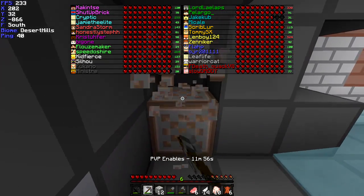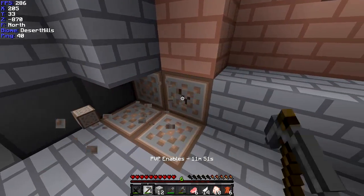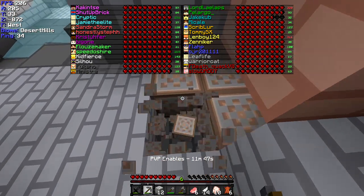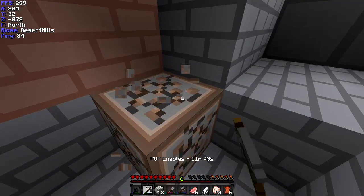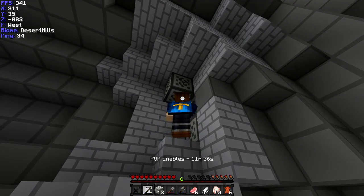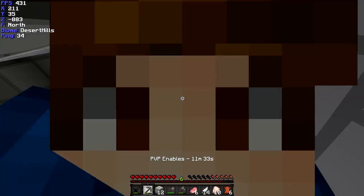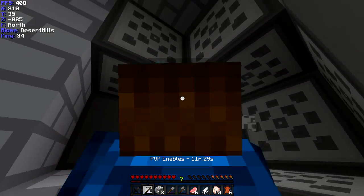I fell down a ravine. I only took two and a half hearts though — it's not the end of the world. I landed on the side of the ravine luckily. I did that once with a horse in a Hypixel game — the horse literally saved me. I had Daredevil and just fell down a ravine and landed on half a heart, so that was fun. And there are baby zombies in this — that's cool.